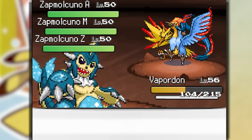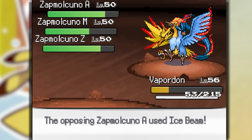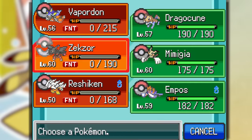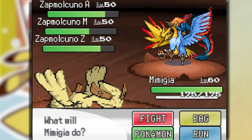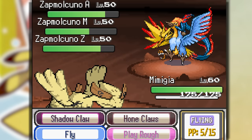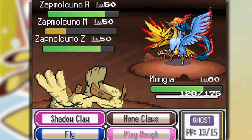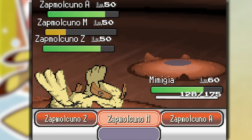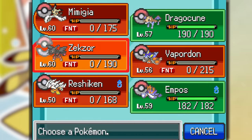Muddy Water — we do a chunk. We're getting accuracy drops with the Muddy Water — this might save us. We lose anyway because they're all faster than me. We have Disguise on Mimigia, so let's use Shadow Claw on Moltres. We still got our Disguise helping us, so hopefully we can survive another hit and take out Moltres. Yes — we're faster than all of them. We go down in the process, but we take down Moltres.